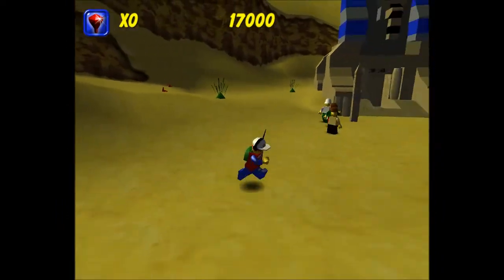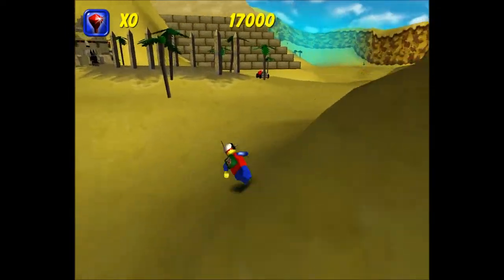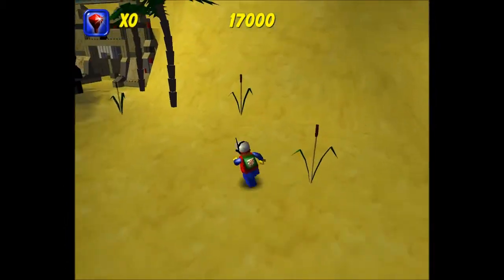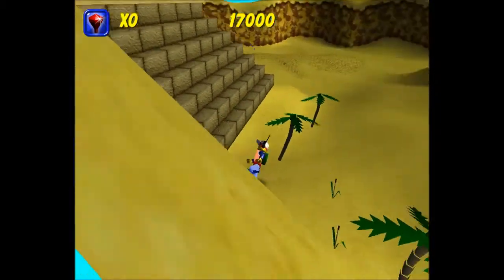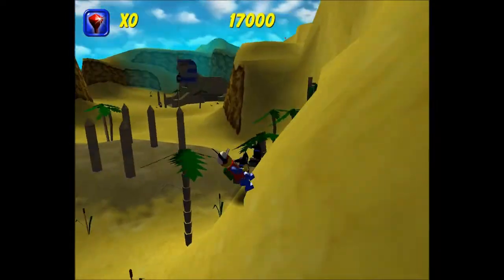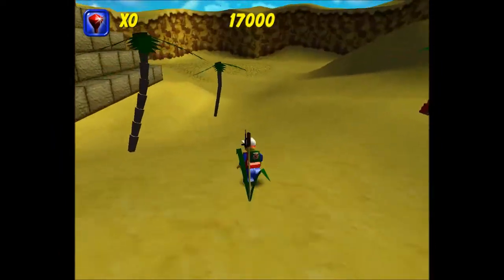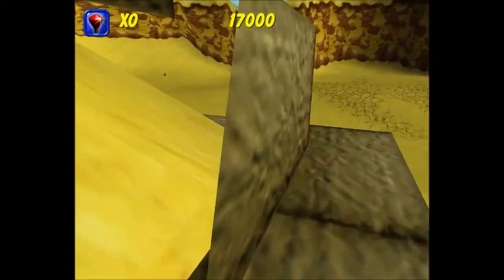One cool thing in this level is there are actually hidden areas. There's actually a hidden temple somewhere, which I guess is something scrapped from the game during development but obviously just hidden. And why are there so many floating scorpions? I do not remember this from when I played before.